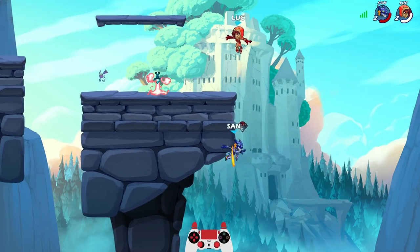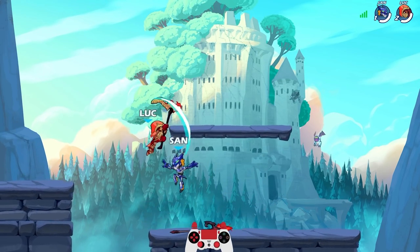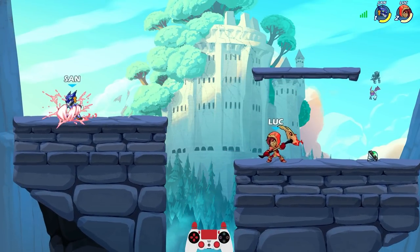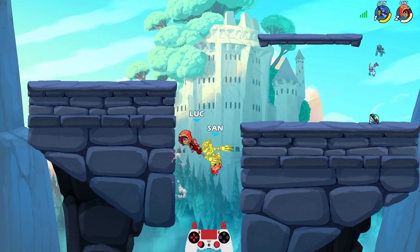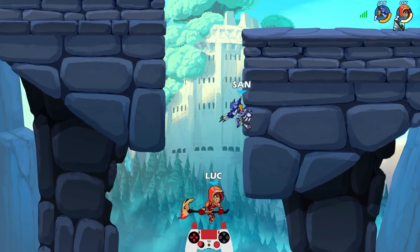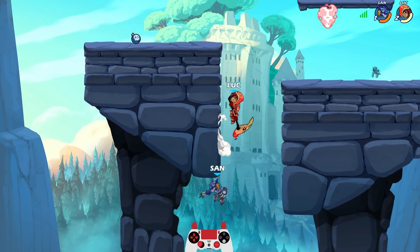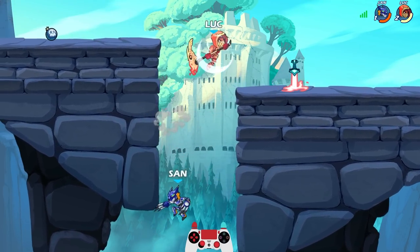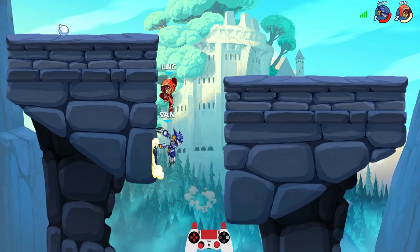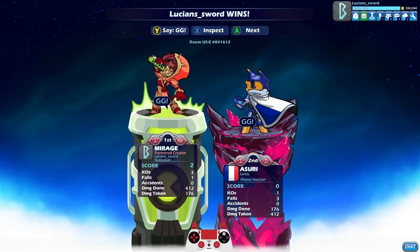He went way, way down — again with the bomb on the head. Is that like my signature move? Hit him with the side sig to start it out. That feels good. All of his lives he wanted to go into the death pit so bad. Maybe he's practicing gimps. GG, dude.